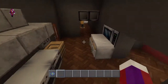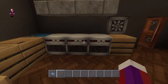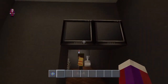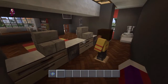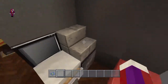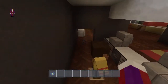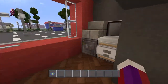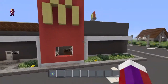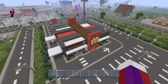I know it's small and doesn't really look like what it's supposed to, guys, but come on — this is Minecraft. Got the cooking area here, the order screens, front counter, drive-thru window, and the other drive-thru window. Please give me a thumbs up!